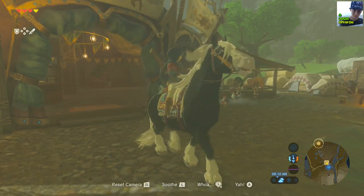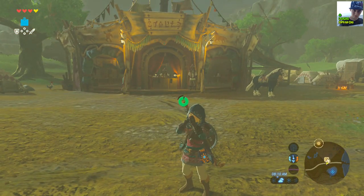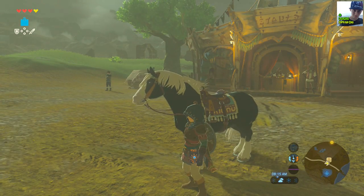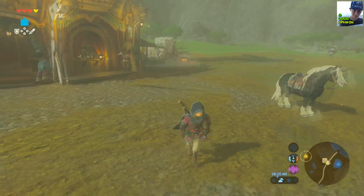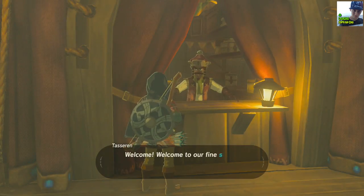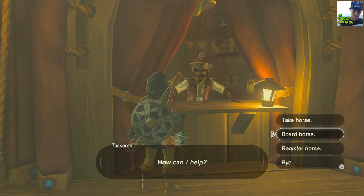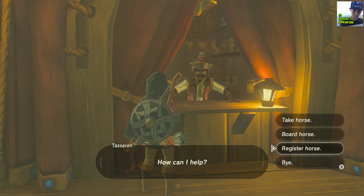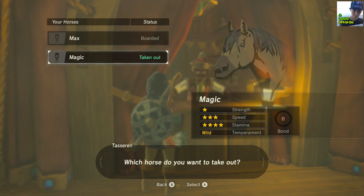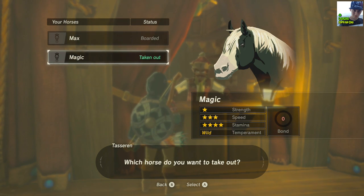Now if you're away from him, you can press the button — which is down on the D-pad on the left Joy-Con — and he'll come to you at a distance and follow you around, which is really good. If you want to switch out horses, you basically come to this guy. You can have up to five. You can take a horse out, or board your horse. Right now, Max is boarded and Magic is taken out, but you can have up to five.